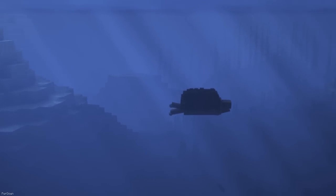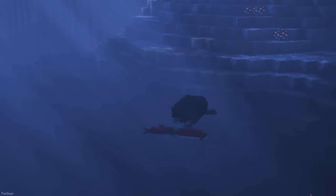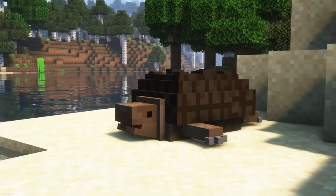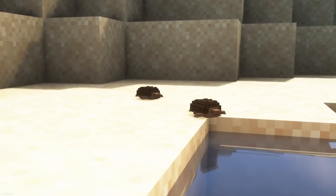This texture pack will replace the textures of Turtles, turning them into Snapping Turtles instead. They look really cool, and even though they appear aggressive, they'll remain friendly. You can see these changes on Baby Turtles too, and the shell and feet of the Snapping Turtle have some nice 3D features.